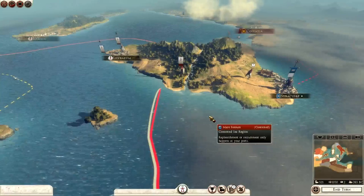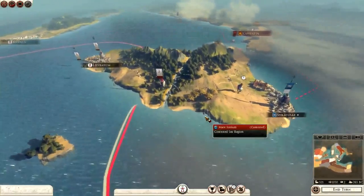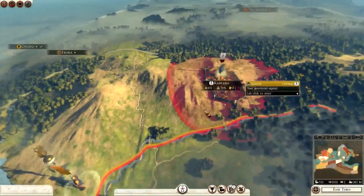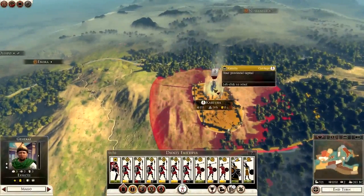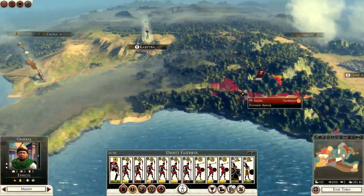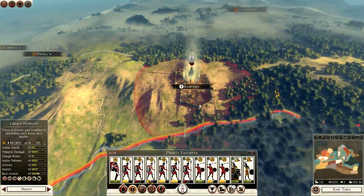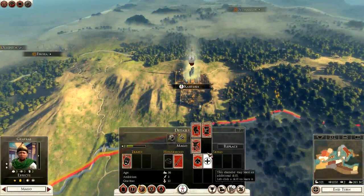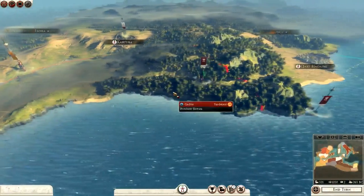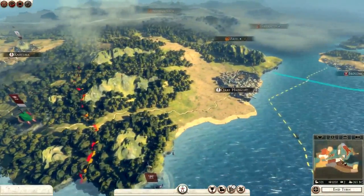Hello YouTube, this is Dragonheart and welcome to my YouTube channel. Welcome to part two of my Carthage campaign. Last time we took our first province over here in Iberia — we took Cartuba — and there is our army at the moment. We also have Nova Carthago, which looks like they're going to be making their way towards the Turtodani tribe.